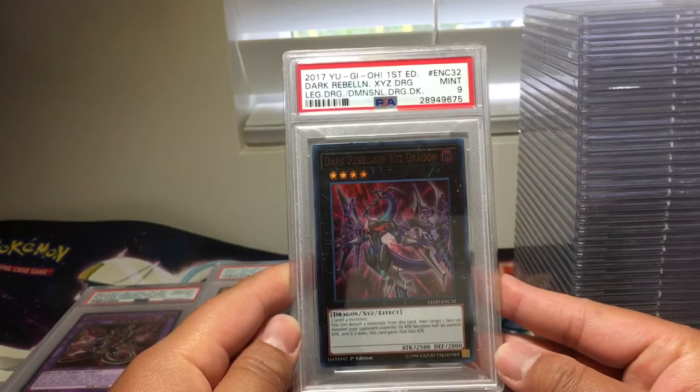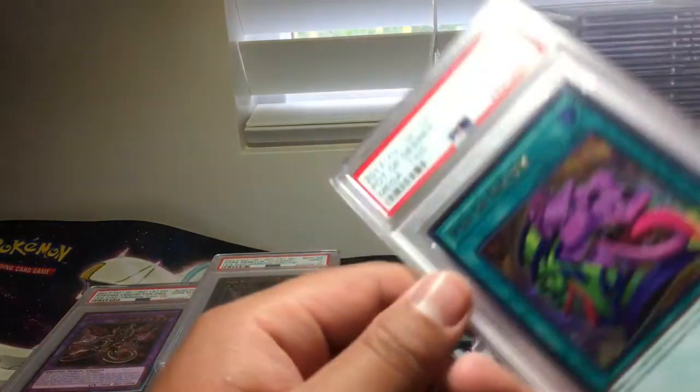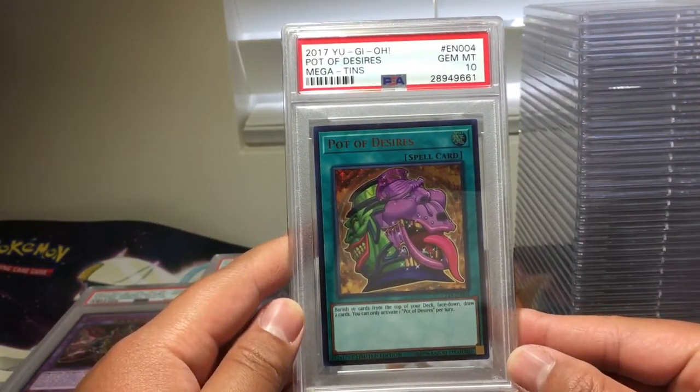Dark Rebellion Exceeds Dragon, PSA 9. These are the Alternative Arts. And now we have a Pot of Desires from the Megatons, PSA 10.